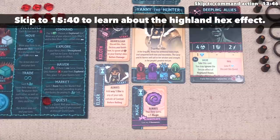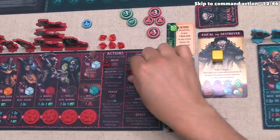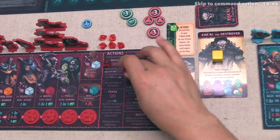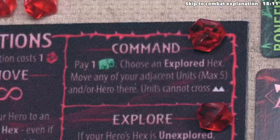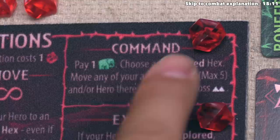That finishes the blue player's action, and it's once again time for the red player to go. It's worth noting you are allowed to do the same action multiple times within a chapter with no benefit or penalty. The red player decides to do a command action — this says they pay one food, choose an explored hex on the map, then move any of their adjacent units up to a maximum of five onto that hex. You can also send your hero, which is not a unit and does not count toward the maximum. Units cannot cross impassable terrain.